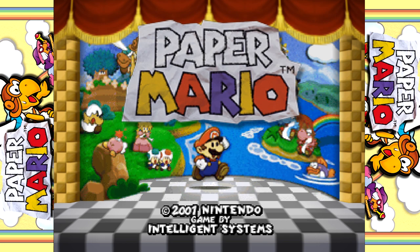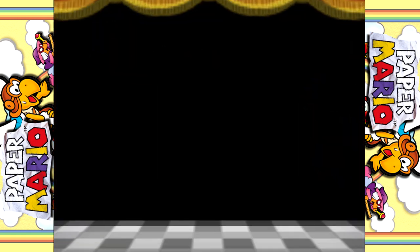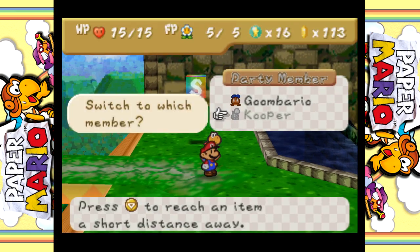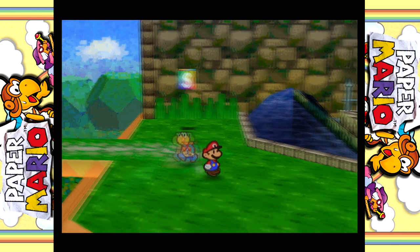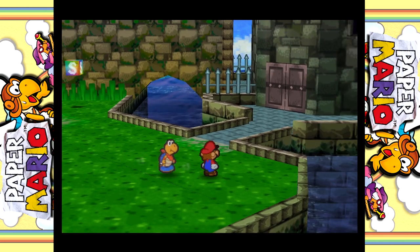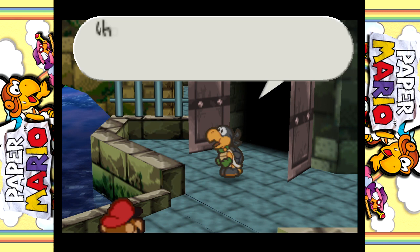Hello everyone and welcome to Gaming Zone where we're playing Paper Mario. Last time we got Cooper and we're reaching the Koopa Fortress. Just like in the Thousand Year Door, the first chapter is a castle. That one was Hooktail's and this one we have the Koopa Bros.